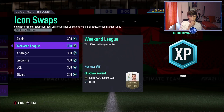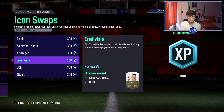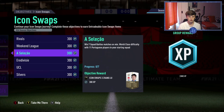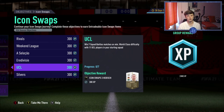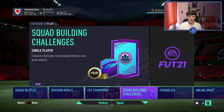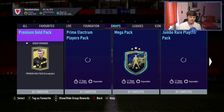You get 9 tokens in total including the 6 from the league objectives. The rest come from Rivals, Weekend League, and Squad Battles — Squad Battles covering Silvers, UCL, Eredivisie, and Portuguese leagues. You can mix them together, like a UCL Eredivisie team and a Silver Portuguese team. That gives you 18 swaps in total across Icon Swaps 3.